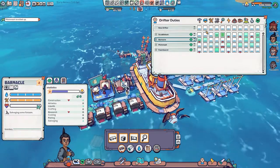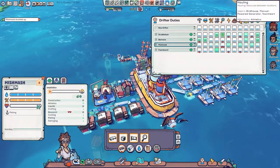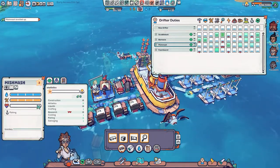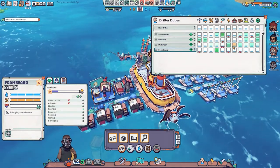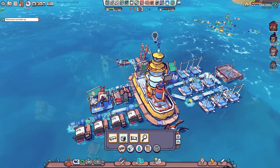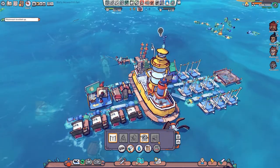Scuttlebutt is also good at research, so we're making him a priority for that. For Barnacle, construction is your thing, along with liquid handling and salvaging. Mishmash - anything athletics wise? What does athletics do, is that just general movement around? Okay, and a production speed boost - we can probably give effective athletics there. Foam Beard, you're an amazing crafter so you should be doing that. Storage-wise we're okay. Could build a rope crafter - that's realistically the only thing we've got left to build until we start unlocking stuff.